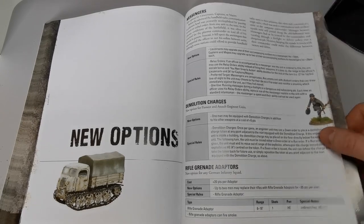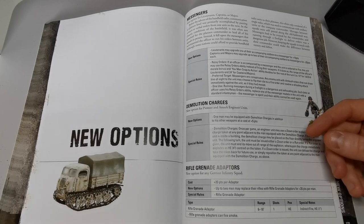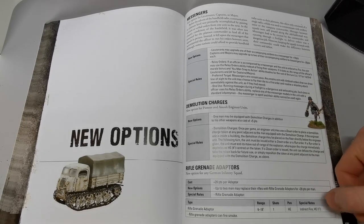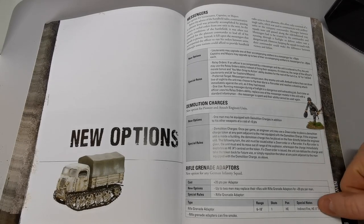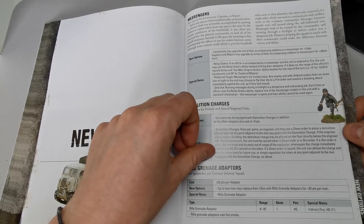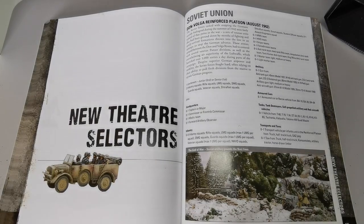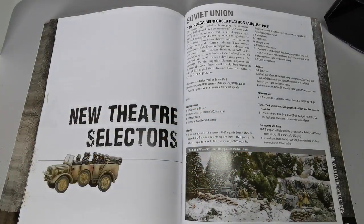Rifle grenade adapters are a new option for German infantry squads at 20 points each, with up to two men able to take them. They give a one-inch HE shot each turn within 6–18 inch range, and can also be fired as smoke using indirect fire — you need a six to hit, but you can range in if defending an objective. It's a shame there aren't similar rules for Siberian Vets, since they have a model for it.